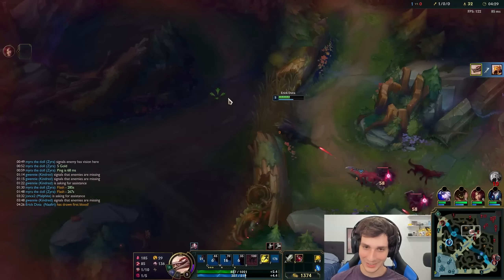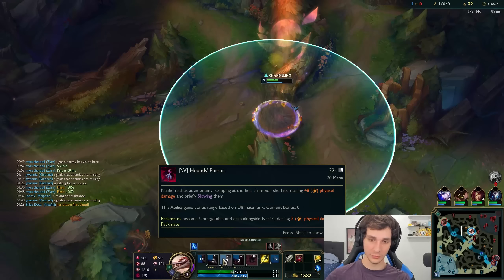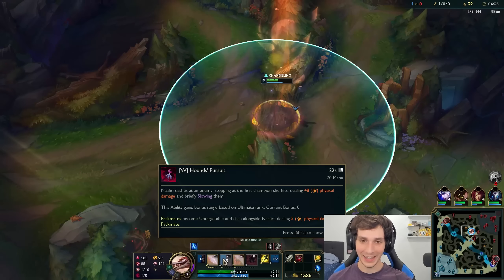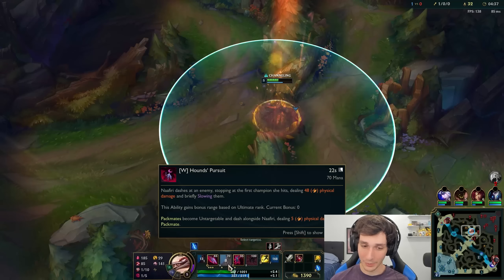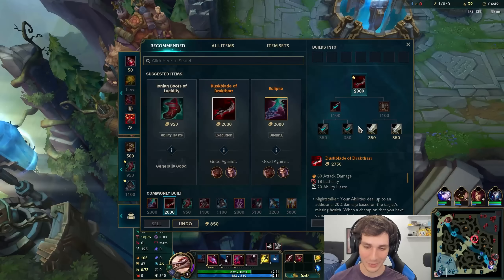I'm going to go ahead and dive here. The W feels pretty good to use. There's a small delay and then you just jump at them. That's kind of your engage combo — W, then E, then double Q them, or throw Qs in there as you can.